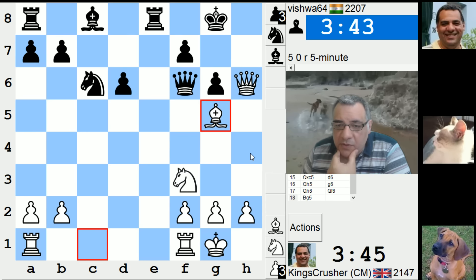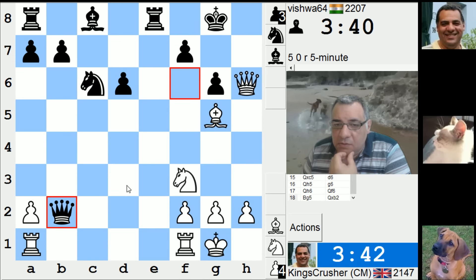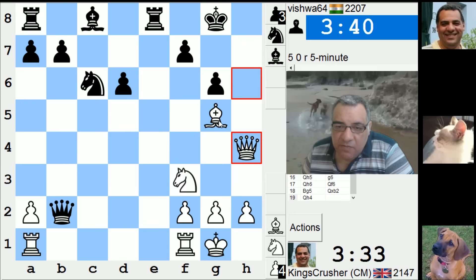Bishop f6 will be dangerous, or a rook swing. Maybe queen h4 immediately, then bishop f6.